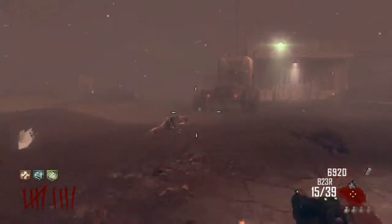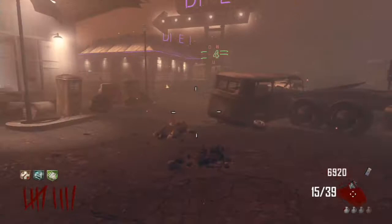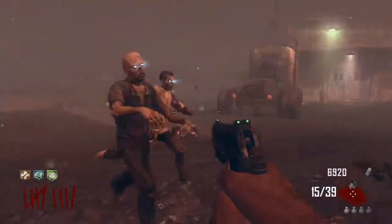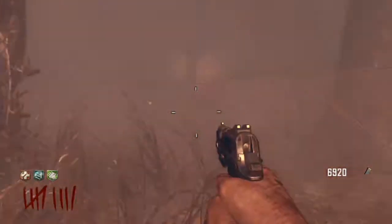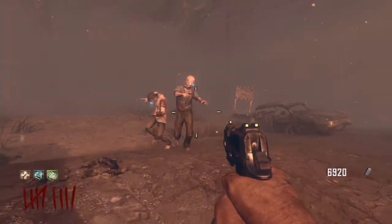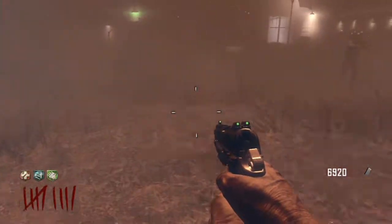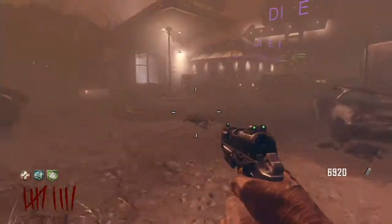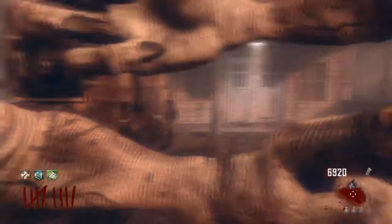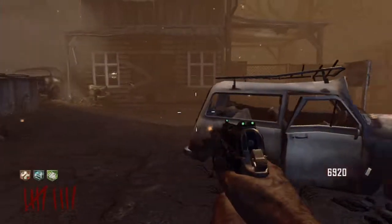So what else can we do here? We built the pack-a-punch — we did that. I guess we might as well just teleport out of here. Hopefully these guys won't die because I think they're injured from the terrain. I kind of shot all the zombies. Alright, Denizen, you're going to spawn in? There we go. And let's see where we end up — wherever we end up, that's where we should start building.